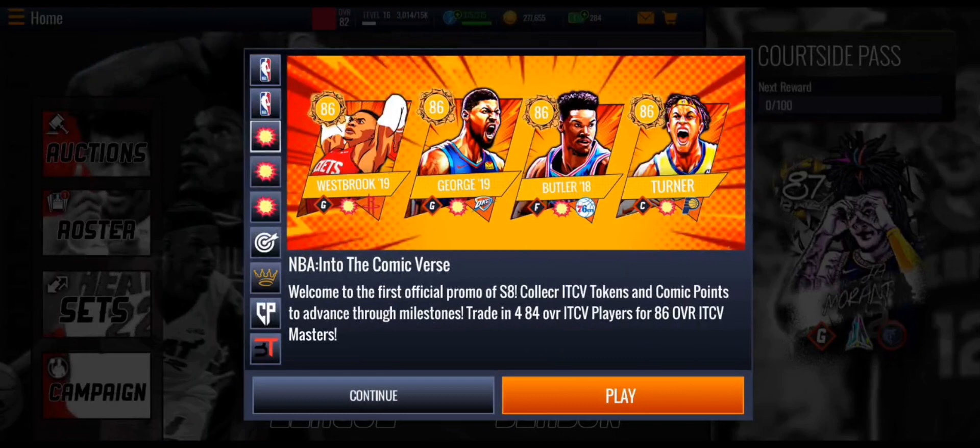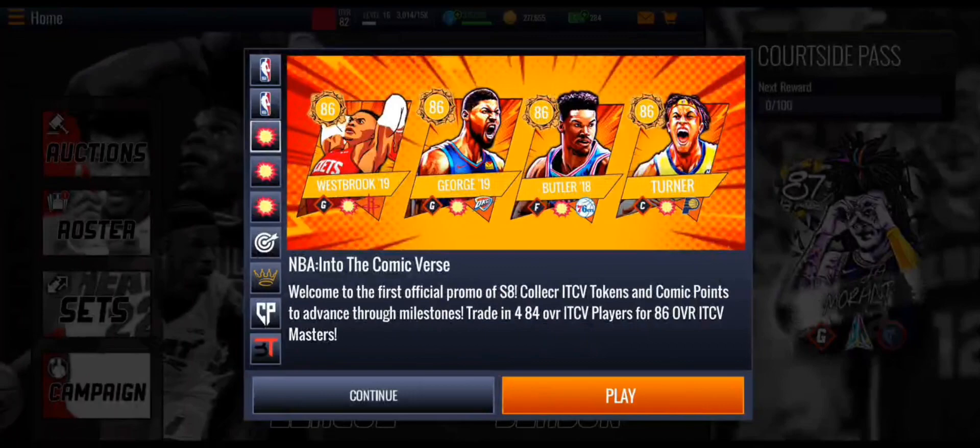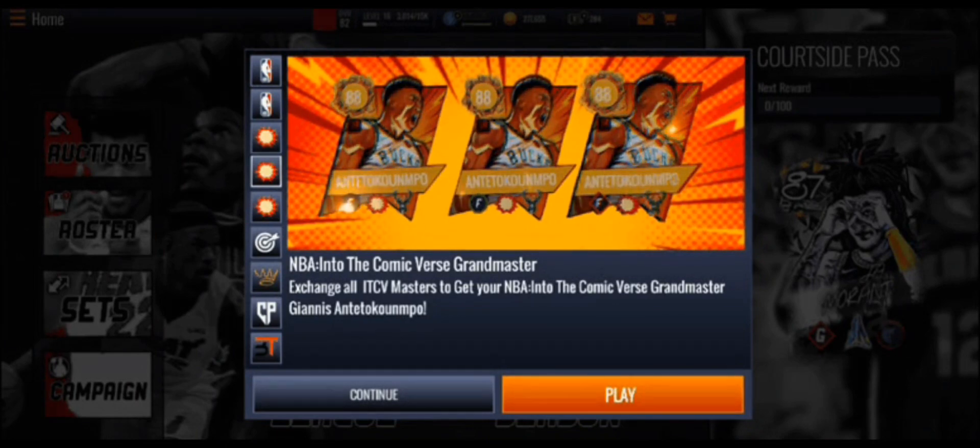There's a new promo: NBA Into the Comic Verse — the first promo of Season 8 for Keen's concept. We have Russell Westbrook, Paul George, Jimmy Butler, and Miles Turner. You can trade them up and exchange all those masters to get Giannis Antetokounmpo as the grandmaster.